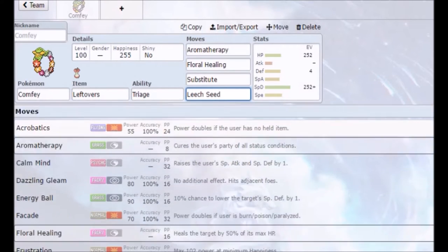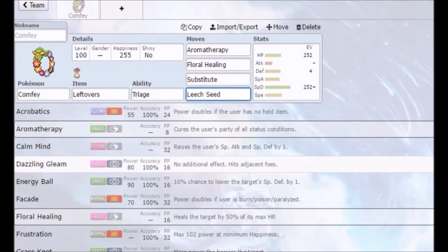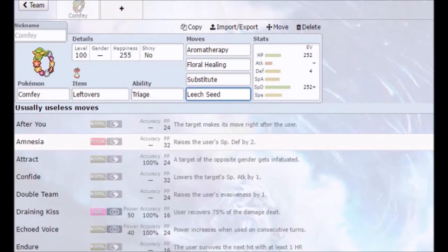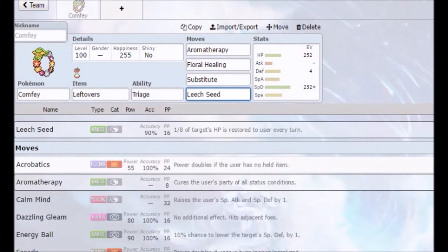For this Pokemon, you could run a damaging move like maybe Dazzling Gleam or Energy Ball, but it doesn't really have many offensive moves. It's not a grass type, so it doesn't really get to use that.